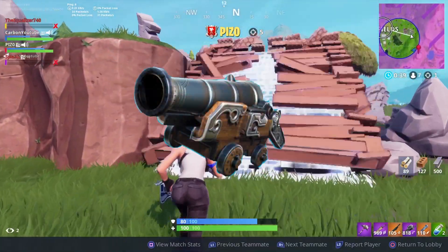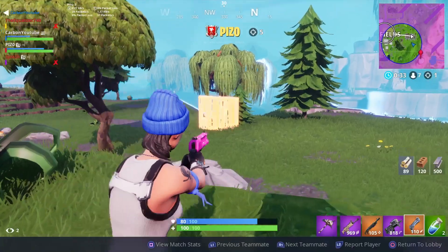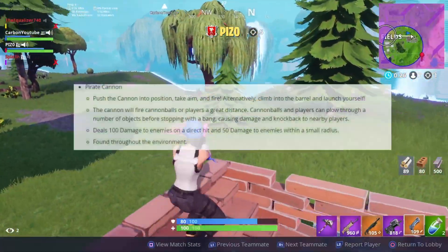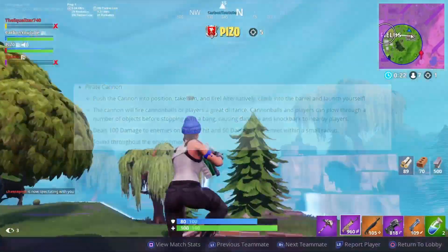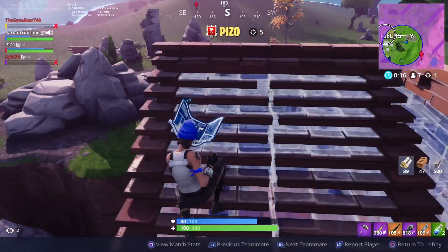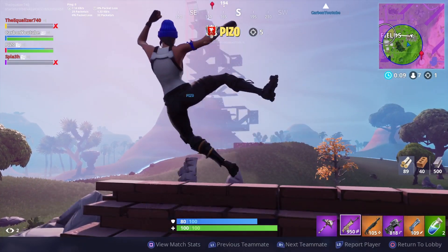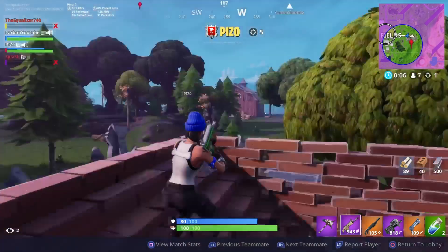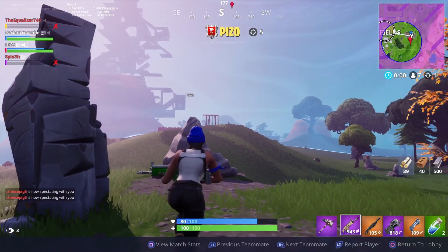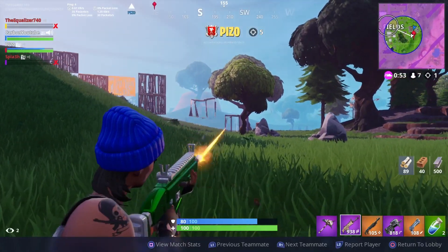First things first, we're going to talk about the new addition: the cannon, the pirate cannon. I've had a little experience with it because I've been playing before I made this video and it's actually pretty interesting. I'll put up some stats on the screen right now. Honestly, I'm really liking it so far — it actually gets you out of situations where you think you're going to die. It launches you very, very far, which I'm actually surprised by. Pretty good in my opinion for now, but we'll see.